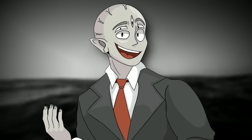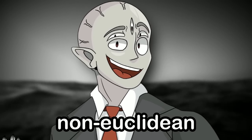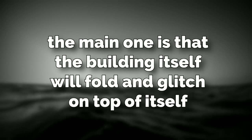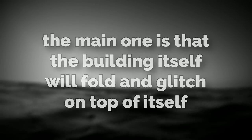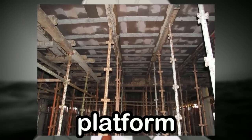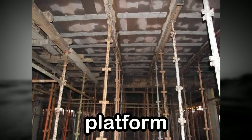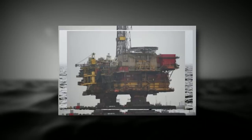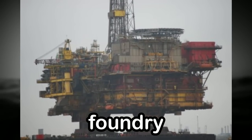This building has some really strange non-euclidean effects. The main one is that the building itself will fold and glitch on top of itself to where it looks like it's stacked up on each other, and it goes straight up to form this weird tower of nasty machinery. So far, we've got a huge oil rig type of scaffolding standing in a liquid metal ocean holding up a behemoth-sized glitchy factory.